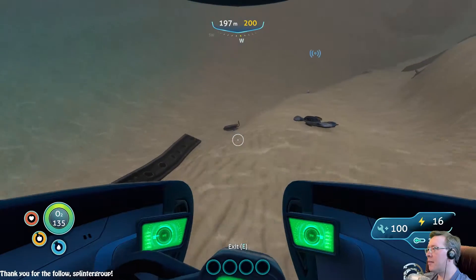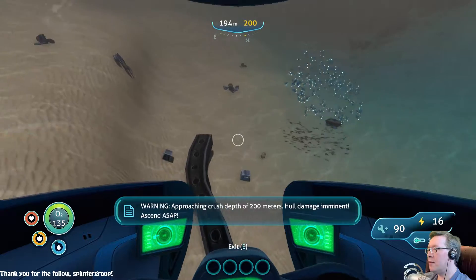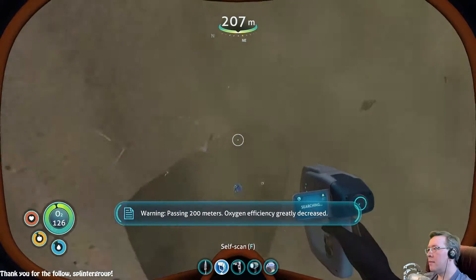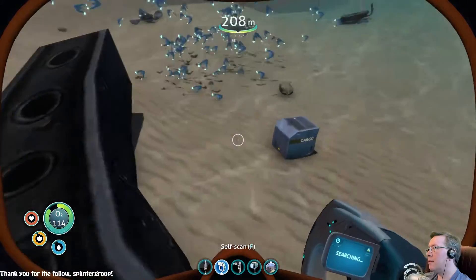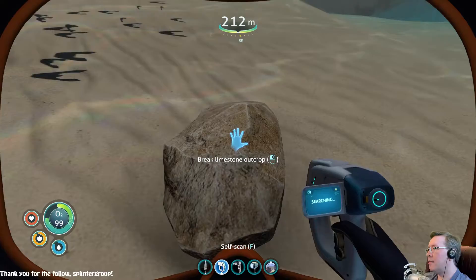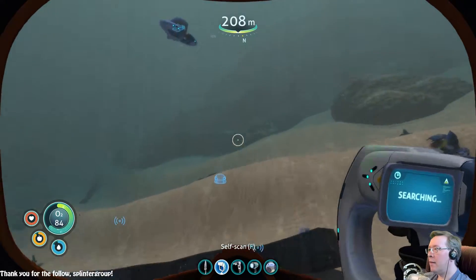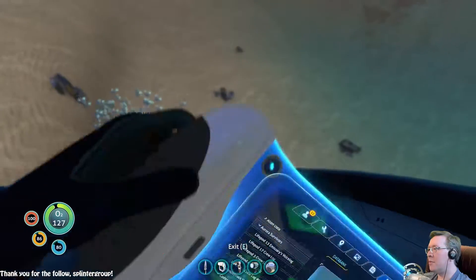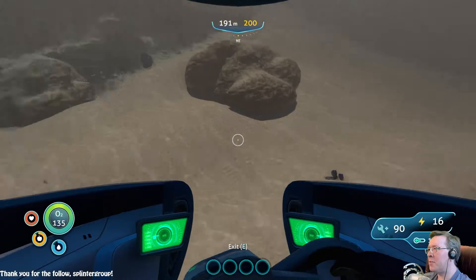Definitely a lot of wreckage down here. Warning — maximum depth reached, hull damage imminent. Passing 100 meters, oxygen efficiency decreased. Passing 200 meters, oxygen efficiency greatly decreased. Still propulsion cannons. Is it safe here? I'm going to board the Seamoth first before I switch out the inventory. I'm not getting radiation warnings — I think it's safe.